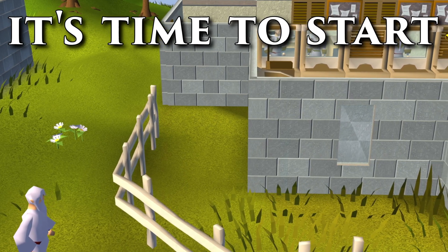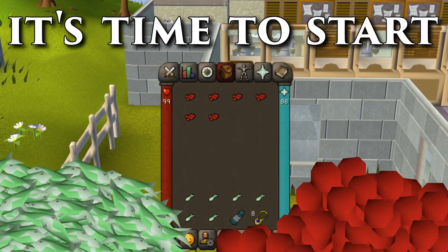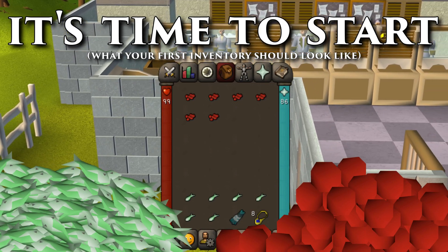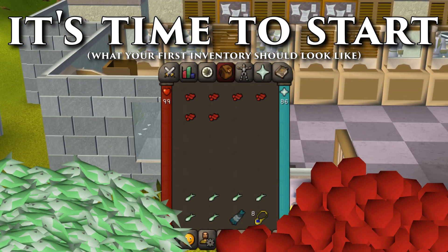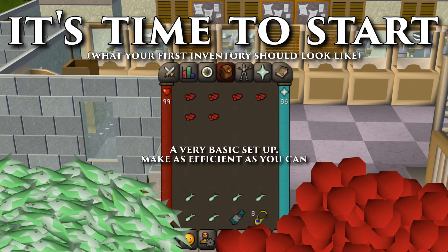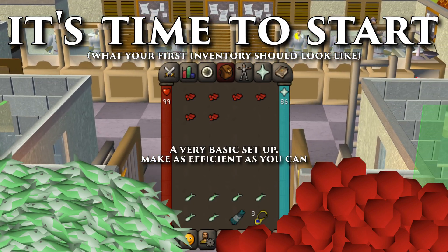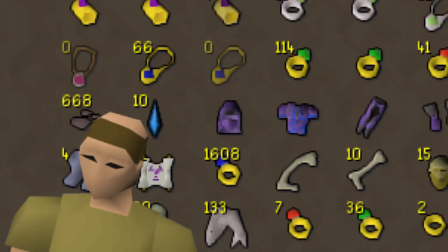All right, now it's time to start. You've got your raw sardines, you've got a few red spider's eggs. What you really need is an Ardy Cloak and a bank teleport - that's basic. Just an Ardy Cloak and a Ring of Dueling. You're an Iron Man, come on, you've got Rings of Dueling. Or Games Necklaces - you've got about 500 in there, we all do.